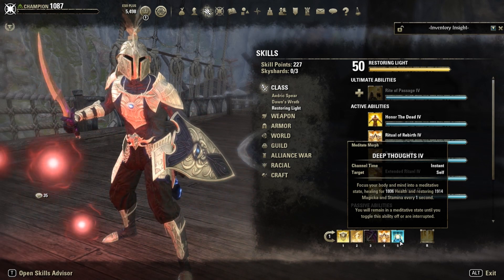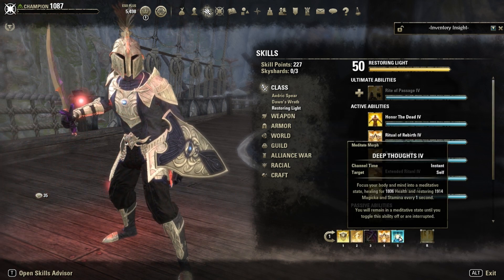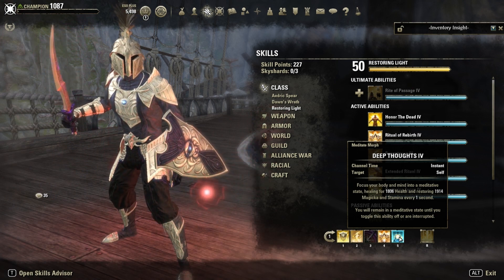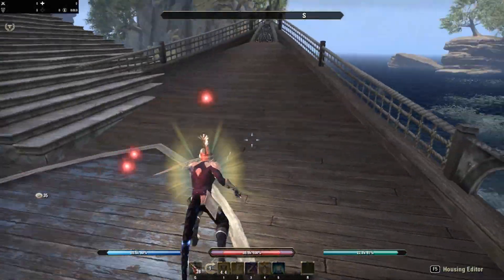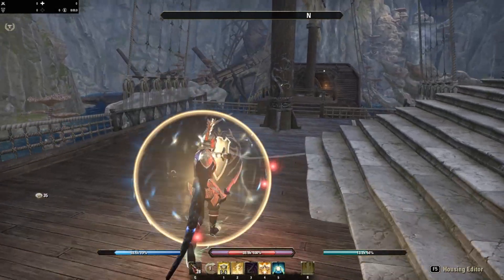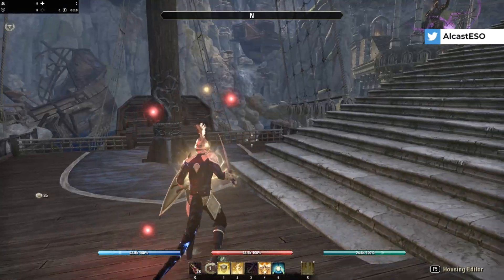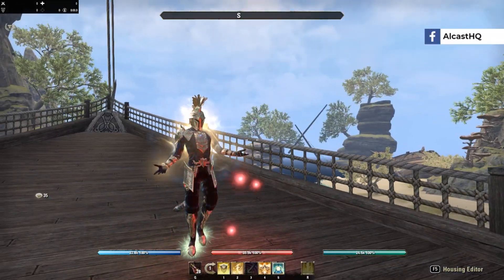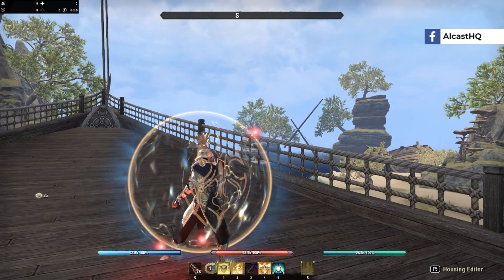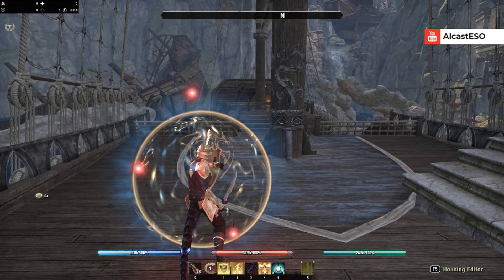Deep Thoughts is our main resource management tool, apart from Repentance and Argonian potion recovery. It focuses your body and mind into a meditative state, healing for 1.8k health and restoring 1.9k magicka and stamina every second. The resources go up pretty fast, and you can channel for even just one second then block again. The moment you press block it transitions immediately, so you don't lose a split second — you can react to enemies very fast.